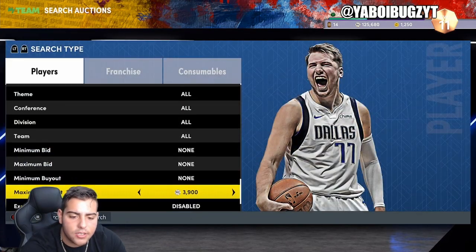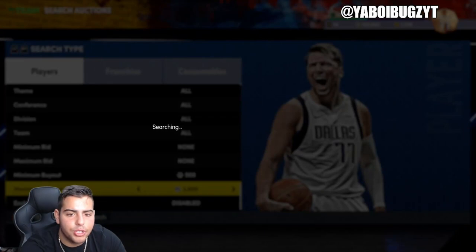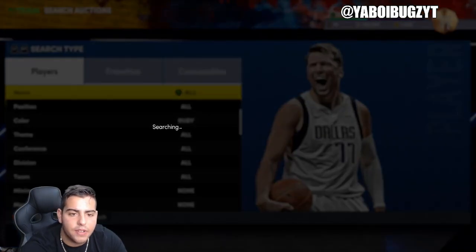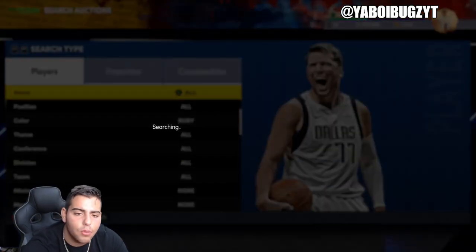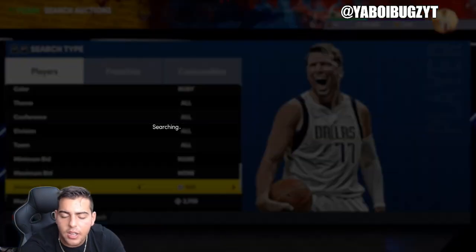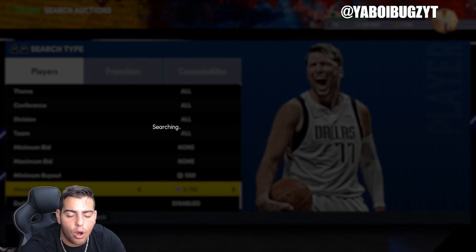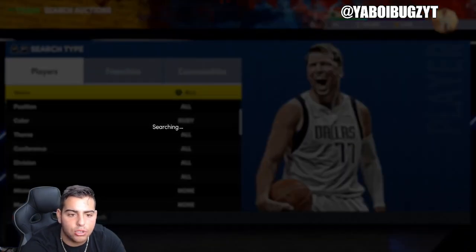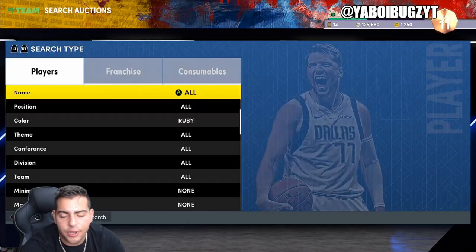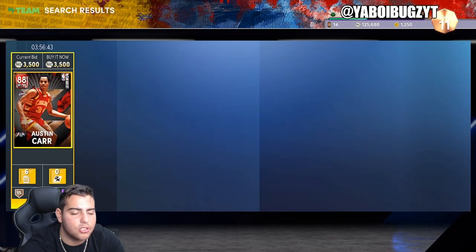Looking at the rubies — if you invested in James Worthy or Lori Markanen, they're up substantially. If you listened to me on Friday and did invest, you made lots of MT. I personally invested in a couple Worthies and a couple Lories — they ended up working out. I was getting Lories for 2,000 and James Worthy for about 2,400, so they're up almost double. Also, I'm about to be in the Ruby stage online. I got the Xbox turn-off glitch not once but twice and also got an error code the same day. I'm 10 and 4 now.